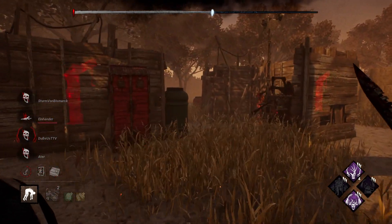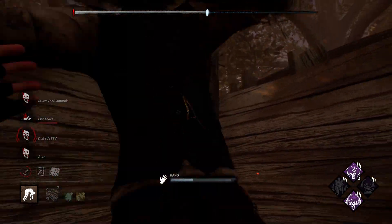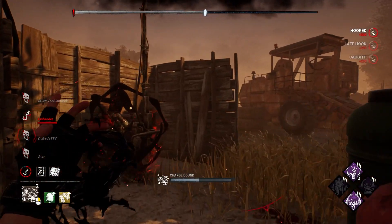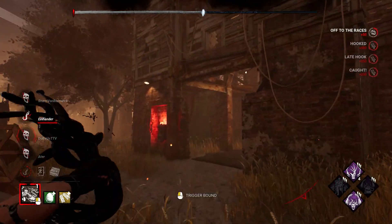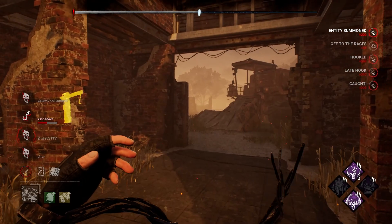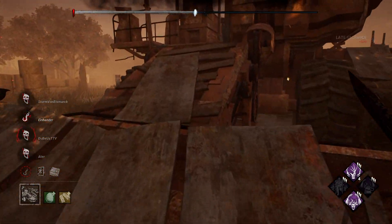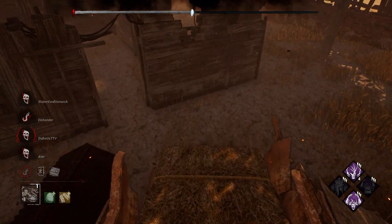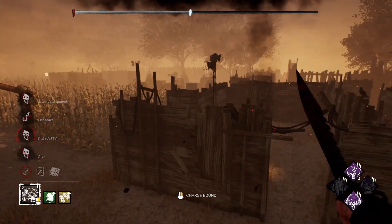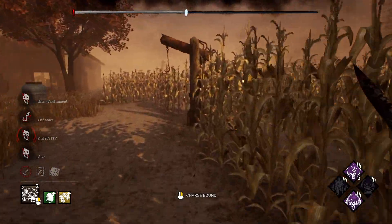Oh my lord. Let's frickin' go! And — to the door! GG's to that team. And there you go — you got to see what the ultimate endgame build looks like: Terminus, Remember Me, No Way Out, and Blood Warden. Boy did we get some value. Have a great night, everybody.